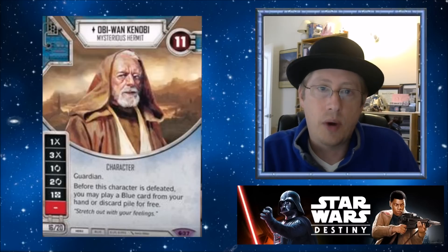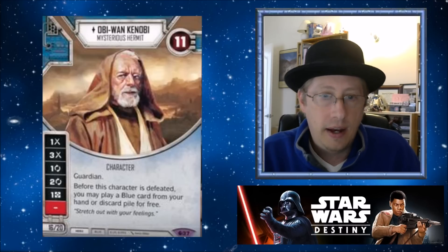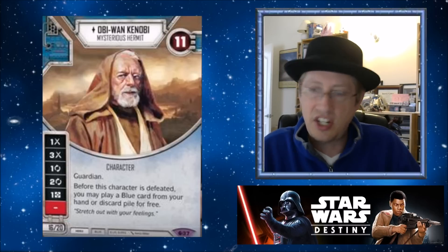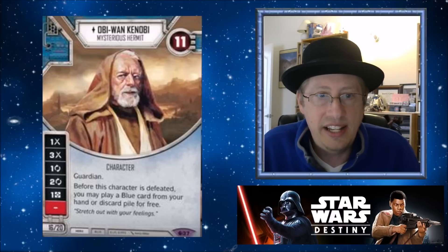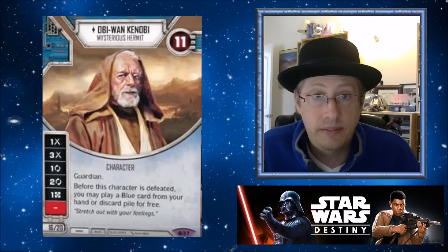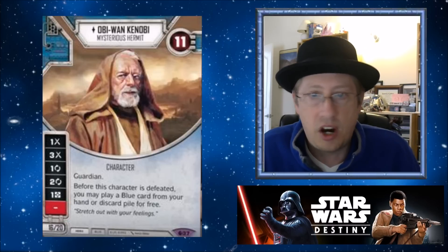The next most exciting character card is Obi-Wan, the Mysterious Hermit. Let's not look at his cost yet. 11 health, 2 damage sides, 2 focus sides, and a resource — the die is solid, the health is definitely solid. Guardian is really cool. If this guy is like a 10-14 cost, that Guardian would be amazing.